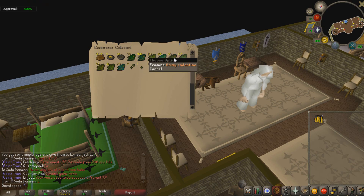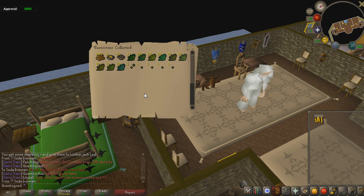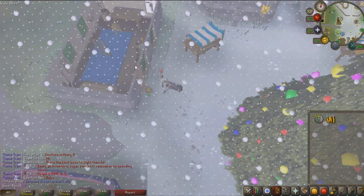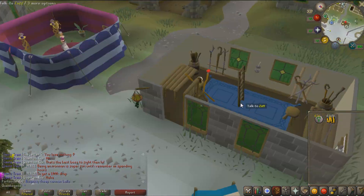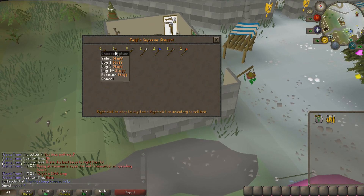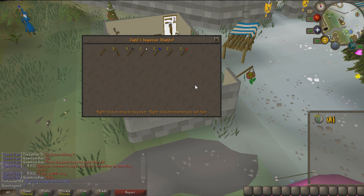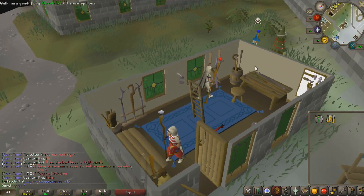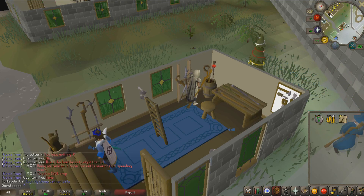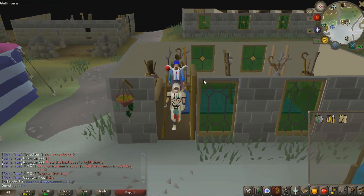I'm a little disappointed with the kingdom haul. Looks like it's time to start stocking up on battle staves again. I alched all of mine and a bunch of items from my bank, including some clue scroll rewards. Daily battle staves — I haven't done this in so long. We're now up to a 6.1 mil cash stack, which is fantastic, so we're gonna start building that up again.